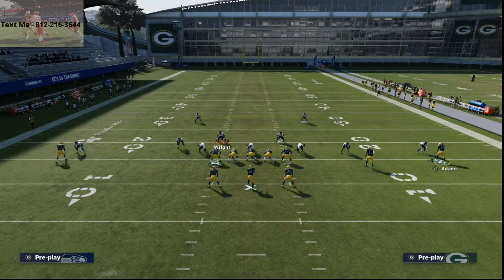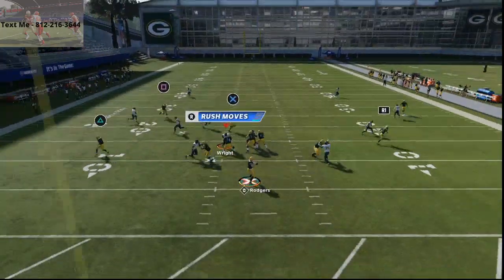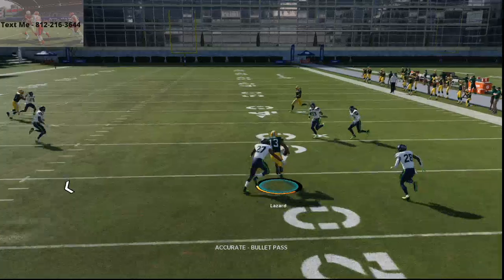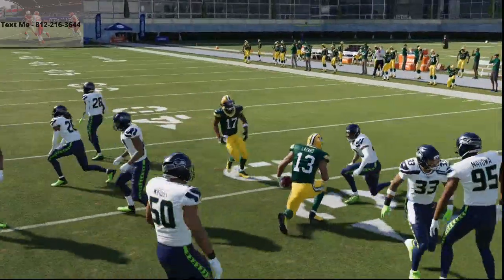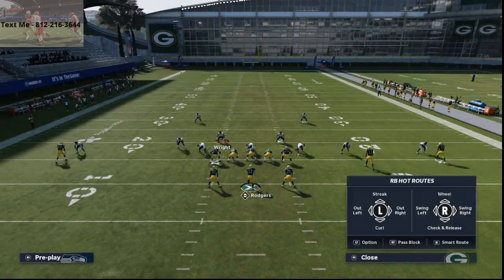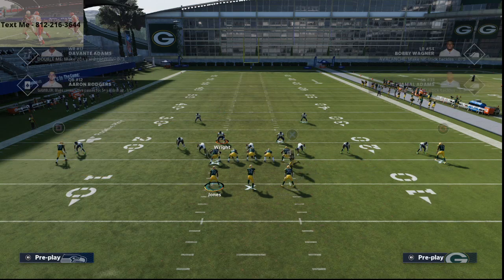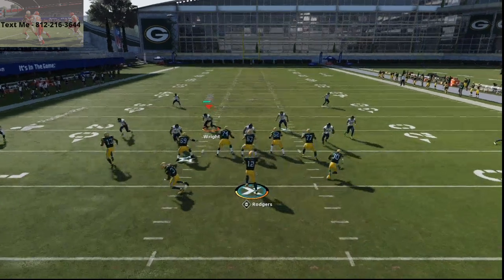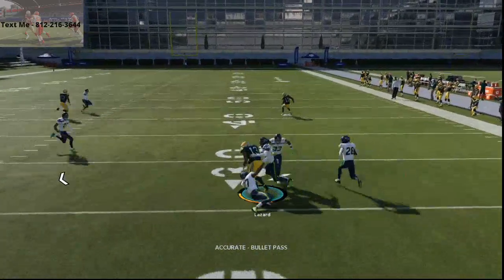The first thing I like to do is take Lazard and put him on a little slant. I'm going to motion him to the left side, and once he crosses the left tackle, I'm just going to snap the ball. This is one of the most consistent man-beaters in Madden 21 — these motion slants are so difficult to guard. You really just need a fast receiver, and even without one, it's going to be very, very consistent.